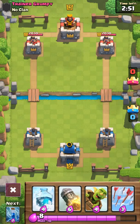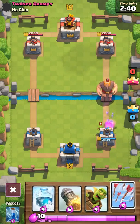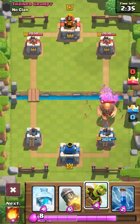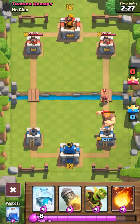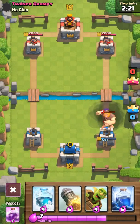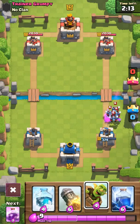This is a good start, but not a great start. The primary strategy here was to use Goblin Barrel combined with Freeze Spell and then also Rage Spell. And of course Rage Spell is the very last thing I get. Oh no.